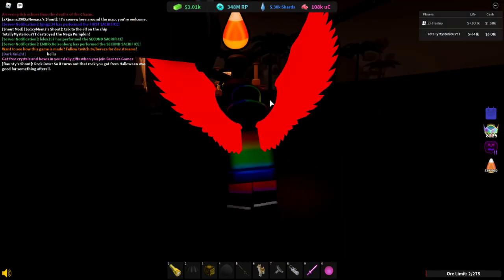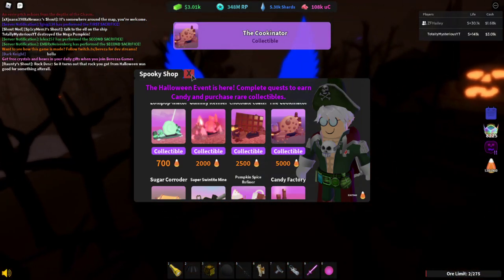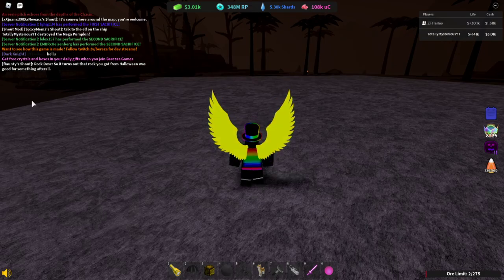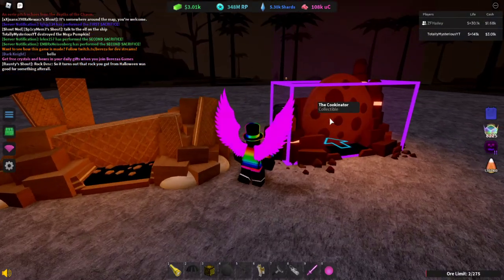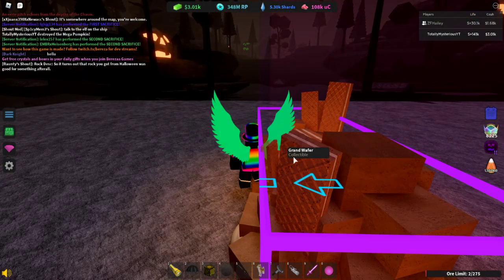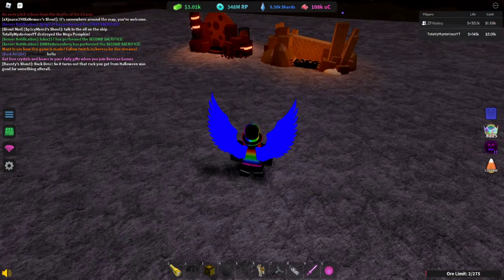Two new candy items dropped: the Grand Wafer — which I love, those wafer cookies are delicious — and the Cookie Nature. This update has a pretty cool cookie theme, and honestly I'm tired of seeing candy. I'm more of a cookie person. Haley's making fun of me for liking cookies but I have a cookie obsession, don't worry about it.